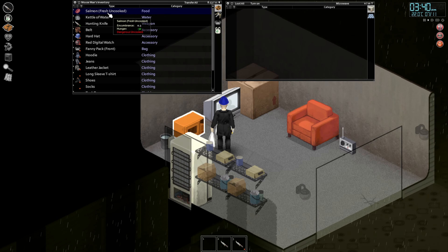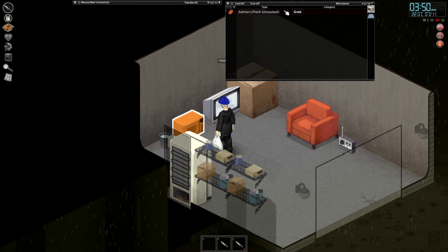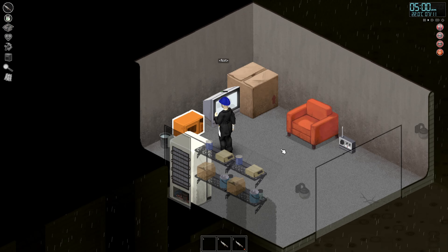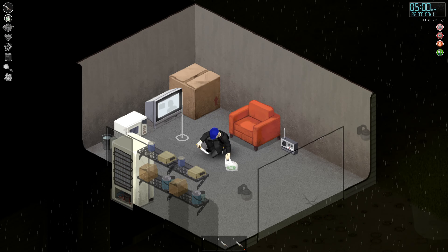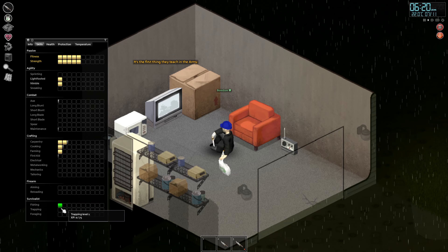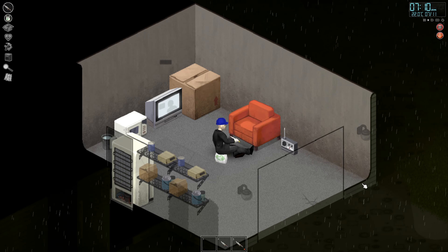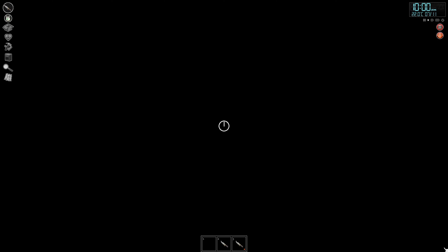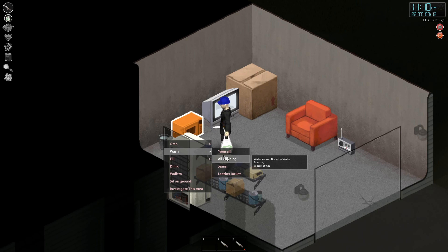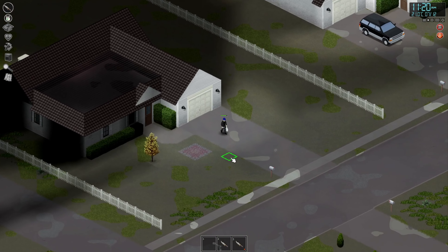Let's do some cooking. Let's cook a salmon in the microwave. Mmm, salmon — fresh out of the microwave. Level 1 in fishing. Let's see the weather for tomorrow — looks like we're getting a bit more rain. Alright, let's hit the sack. And looks like it's healed — no more laceration. Before we go, let's fill up our kettle at the sink and let's get a move on. It was nice while it lasted.